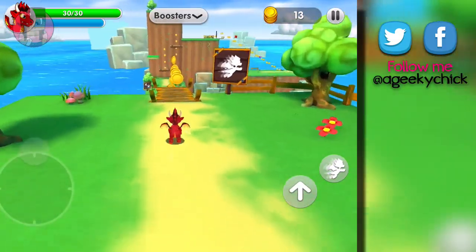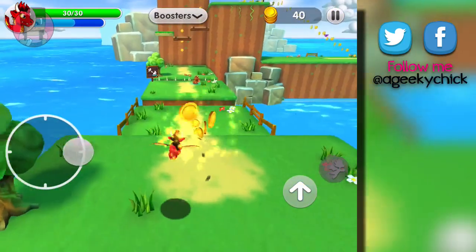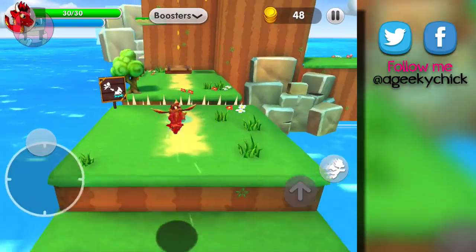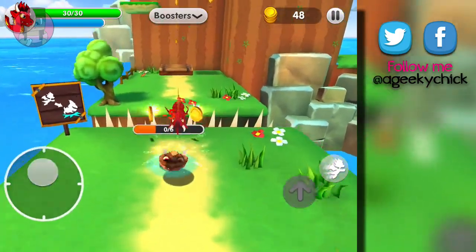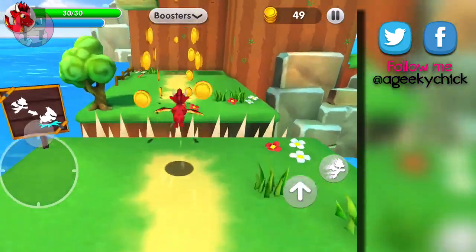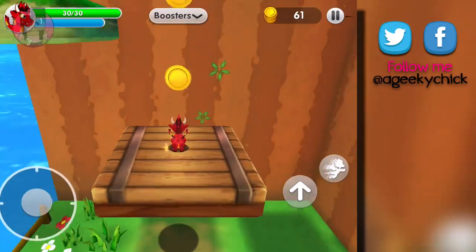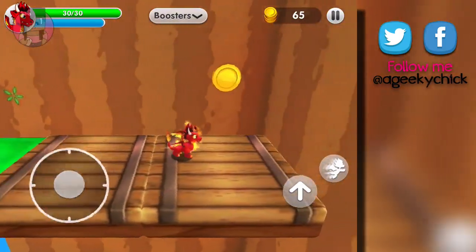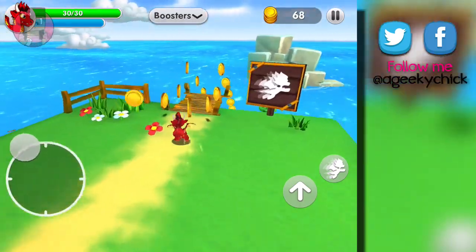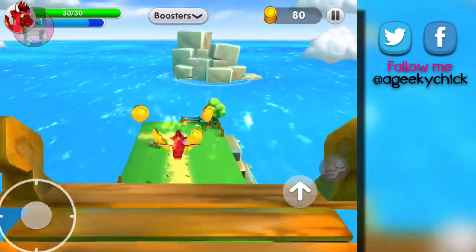So we're gonna do that again — jump and glide. Nice. There are spikes! Okay, we didn't die. Oh, but we left a coin back there. We'll be okay. And we're gonna glide again — jump once and glide.